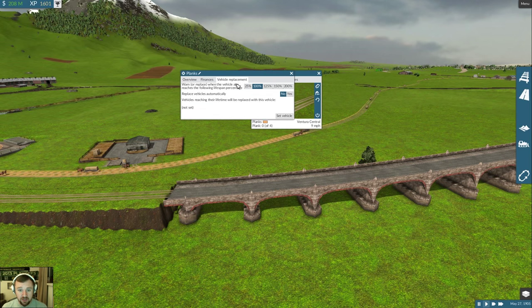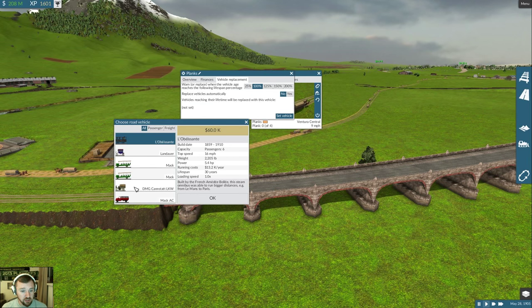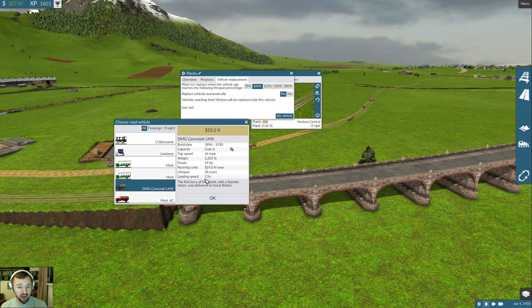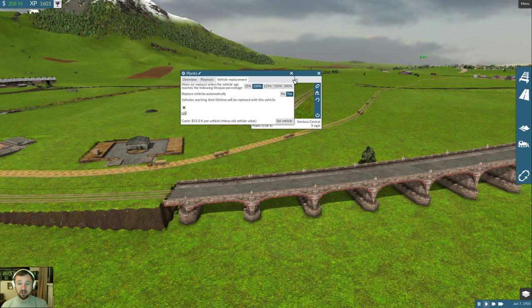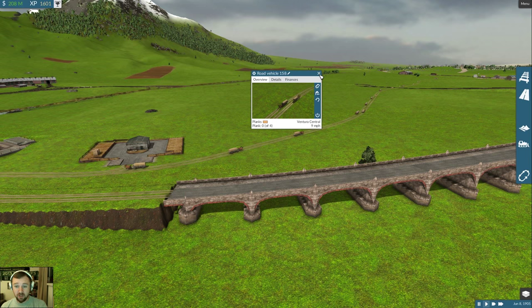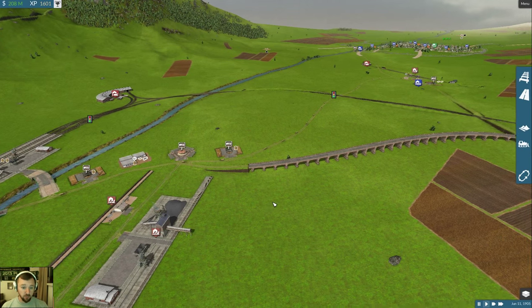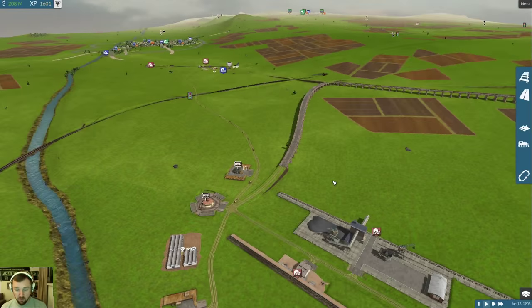We don't need no stinking horses! So we're going to change this up. Unfortunately the Mac only has coal, iron ore, wood, oil, and goods. I am going to use the Mac for these goods lines. For the plank line I can only upgrade to the six, but hey - that's better than what we had. Finally in 1905, no more horses - they can be pets only.